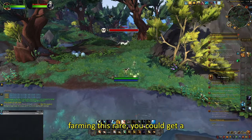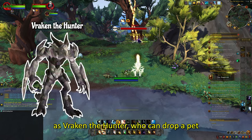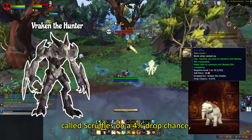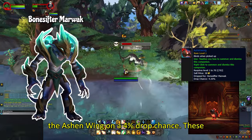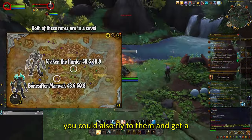While farming this rare you could get a notification of other rares spawning, such as Rakan the Hunter who can drop a pet called Scruffles on a 4% drop chance, or Bone Sifter Marwak who can drop the Ashen Wing on a 4% drop chance. These two rares are pretty close to Latroc so you could also fly to them and get a chance on another two nice pets.